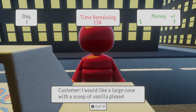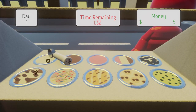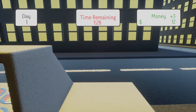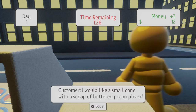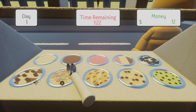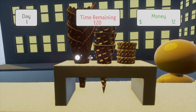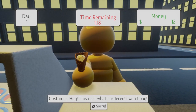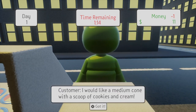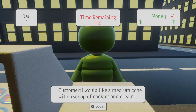I would like a large cone with a scoop of vanilla. Why don't I go ahead and fail once so you see what happens when you fail. Small cone with buttered pecans — I'm going to do buttered pecan, large cone. Hey, this isn't what I ordered, I won't pay. So you lose the amount of money that that order would have been if you get it wrong.